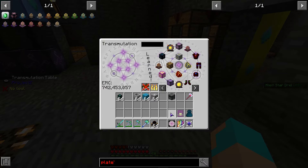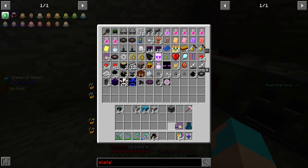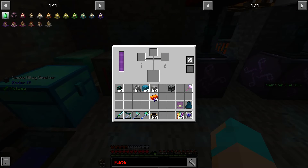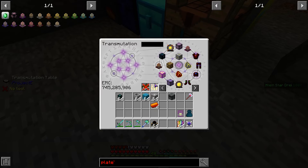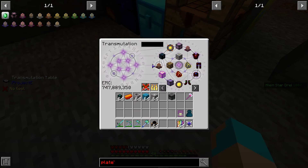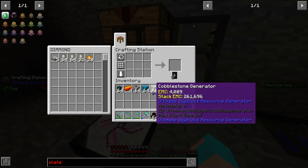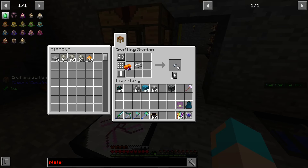Any second now we're going to be ready. This will be ready — tada! So signalum, got it. We need a gear which is going to be iron: one iron, four signalum — that gives us a gear.